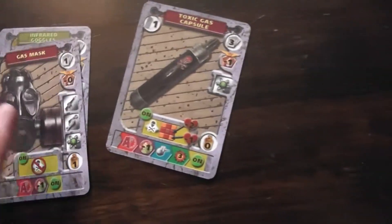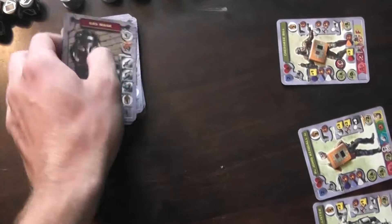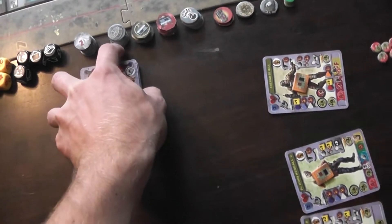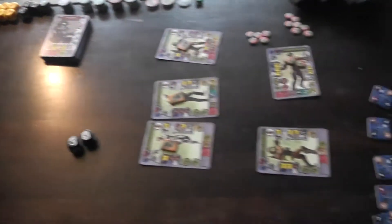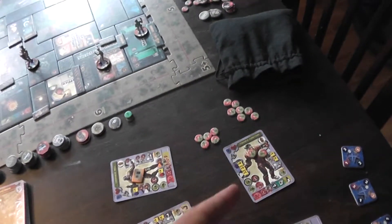Gas mask — least important. Infrared goggles, and maybe they can get that toxic gas. So that was my turn because I chose to activate Frank Einstein, who is a traitor.